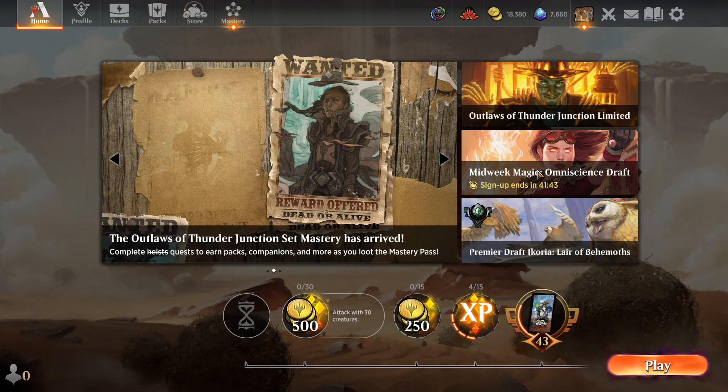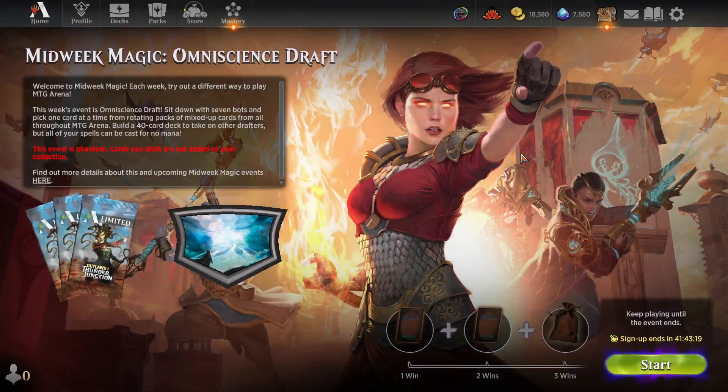We should be live, microphone looks good, no capture on desktop. We're back, and we are doing midweek magic, which this week is a phantom omniscience draft. I'm assuming we're drafting against bots. You sit down with seven bots, pick one card at a time from rotating packs of mixed-up cards from all throughout Magic Arena, and build a 40-card deck.